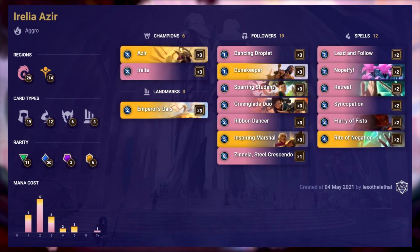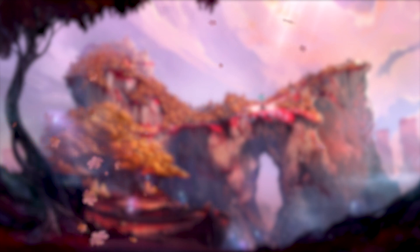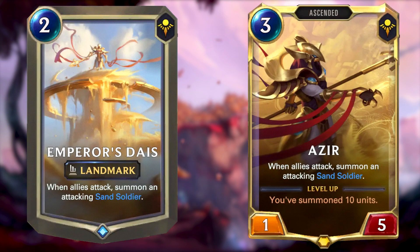This is Irelia Azir and it features cards mostly from Ionia with a good amount of Shurima cards too. It's a fairly standard mix of followers and spells, and like many aggro decks most cards have low mana cost with all but five costing three or less mana. It's a medium budget deck with three epic cards needed. This deck is super aggressive. The main idea is to summon lots of units, go wide — meaning lots of units on the board — and attack as many times as possible. Azir and Emperor's Dais have the effect to summon a sand soldier on attack, so if you have both cards on the field you're going to get two sand soldiers with every attack. Absolutely insane value.